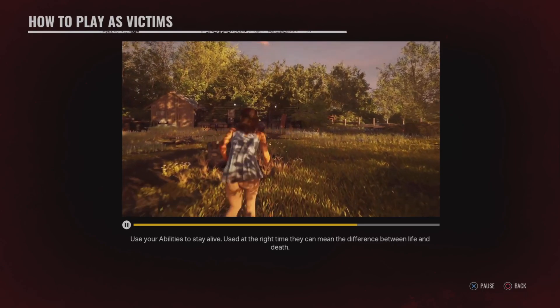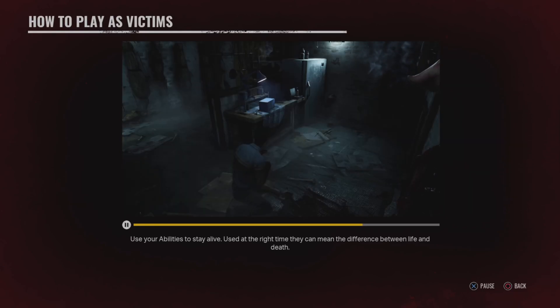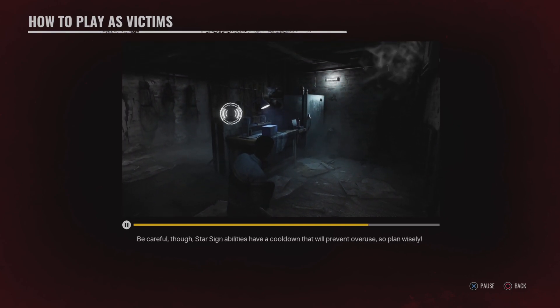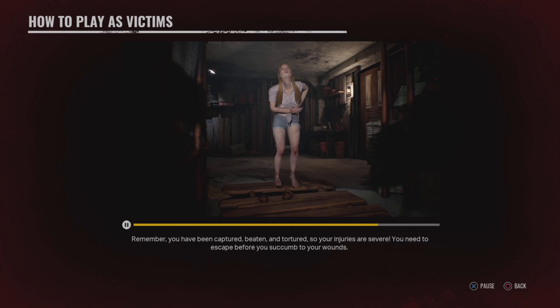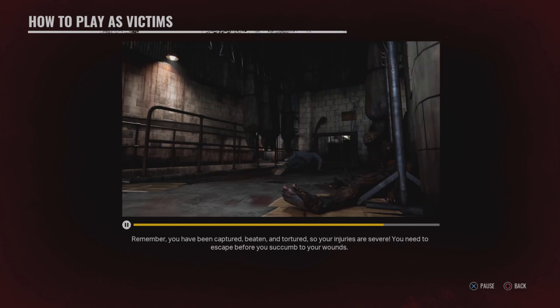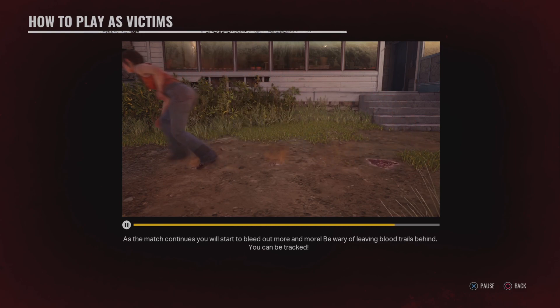Use your abilities to stay alive. Used at the right time, they can mean the difference between life and death. Star sign abilities have a cooldown that will prevent overuse, so plan wisely. Remember, you have been captured, beaten, and tortured, so your injuries are severe. You need to escape before you succumb to your wounds. As the match continues, you will start to bleed out more and more. Be wary of leaving blood trails behind — you can be tracked.